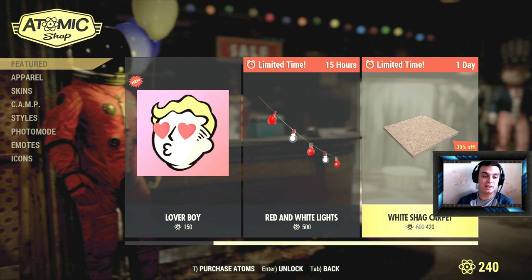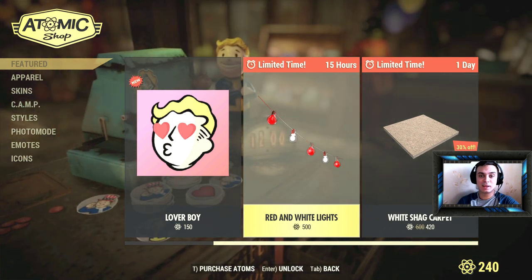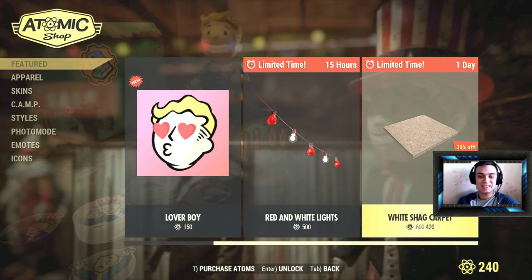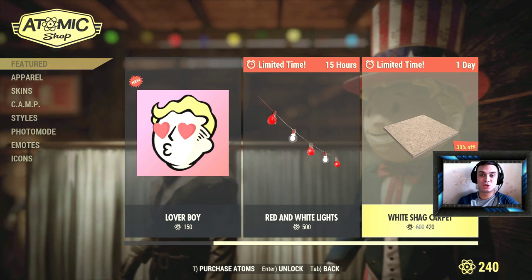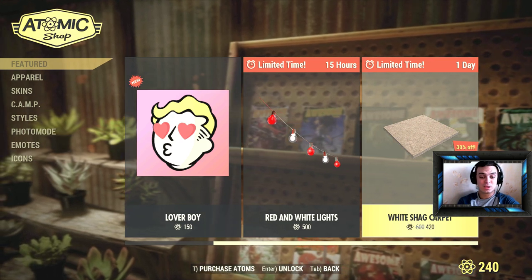Unfortunately, I don't have atoms. I haven't had the time to play yesterday, so I'm not even going to be able to buy these red and white lights, but I have a feeling I'll still have the ability to buy these skins sometime in the later future. Anyway, I'm actually downloading Metroid and getting ready to do some let's play episodes for that game as well.